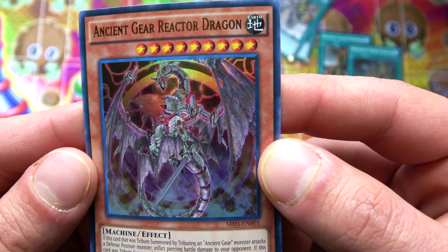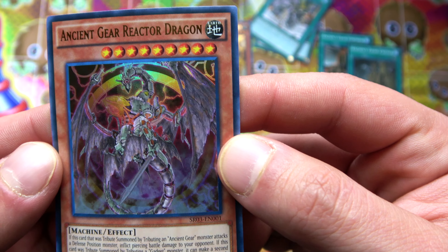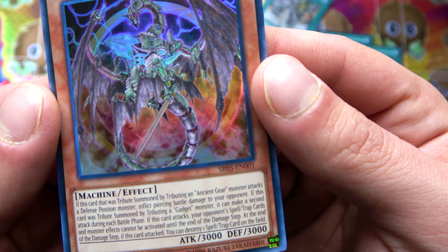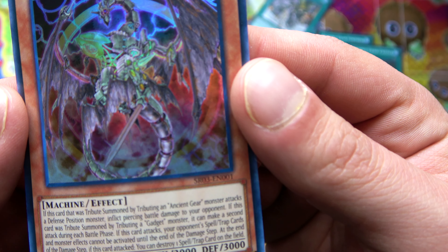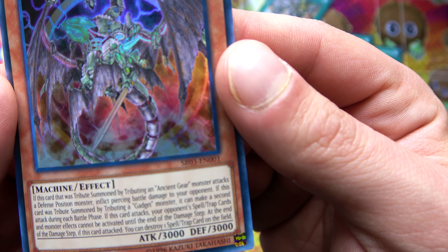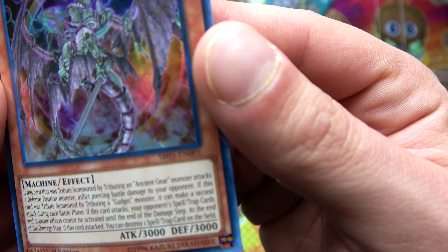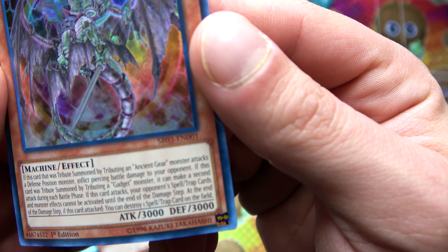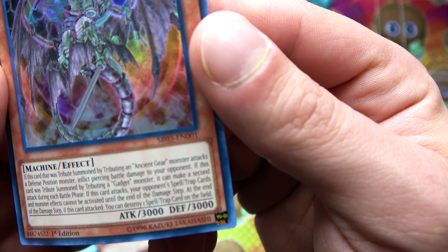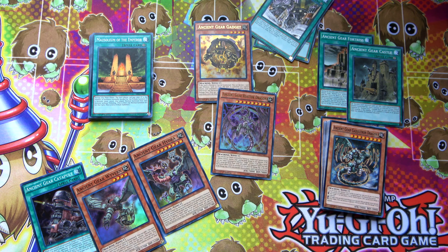This works really well combining the Gadgets and the Gears together. We have Ancient Gear Reactor Dragon - this is your big boss of the deck: 3000 attack, 3000 defense. If this card was tribute summoned by tributing an Ancient Gear monster and attacks a defense position monster, inflict piercing battle damage. If this card was tribute summoned by tributing a Gadget monster, it can make a second attack during each battle phase. When this card attacks, your opponent's spell, traps, and monster effects can't be activated until the end of the damage step - and after it attacks you can destroy one spell or trap on the field. Absolute insanity!